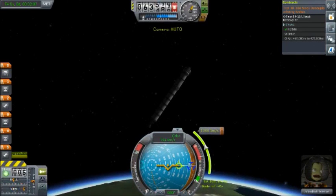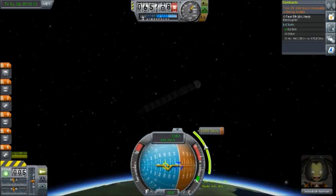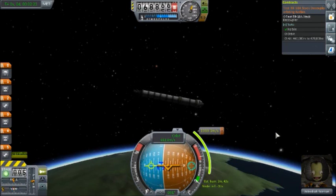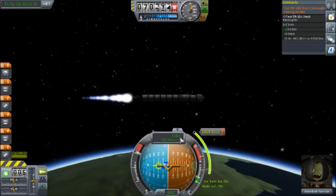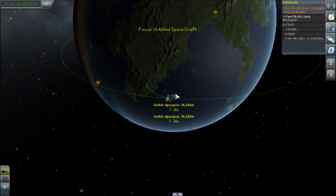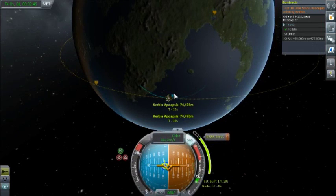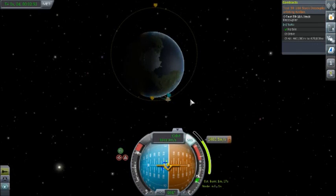We have a target. Aim towards the target reticule. Whoa, whoa, whoa. Estimated burn time is... oh! We should be burning already. SAS on. We've got the nav ball.